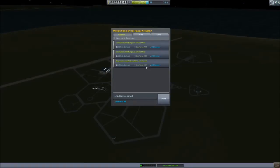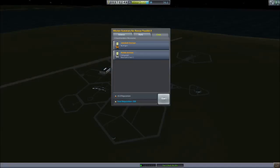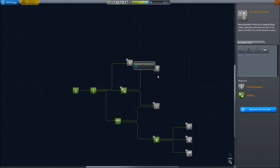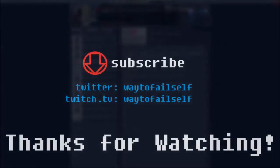Rescue complete without maneuver nodes. The rule of the day: if you want an object to catch up to you, put yourself in a higher orbit — that makes it go around faster than you. If you want to catch up with an object, put yourself in a lower orbit and you will speed up. You don't want to put yourself in the same orbit as what you're tracking, because then you'll never meet. Next time we're going to talk about going to the moon without maneuver nodes. Thanks for watching — see you next time.